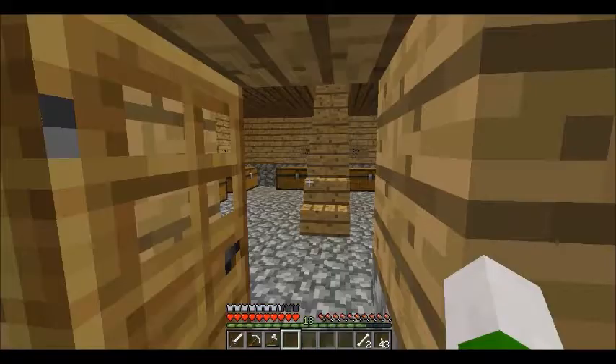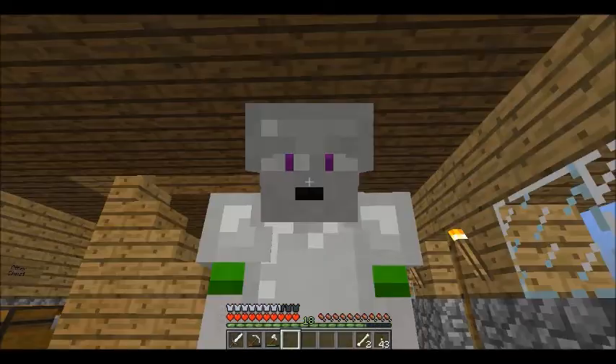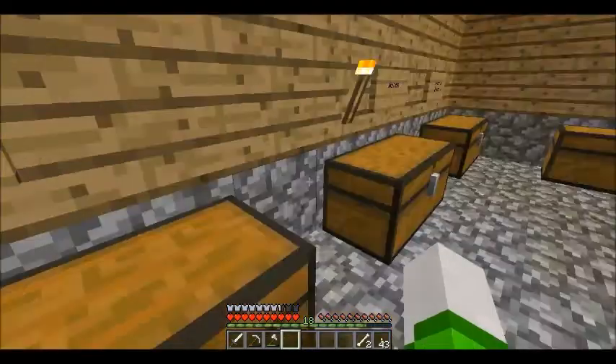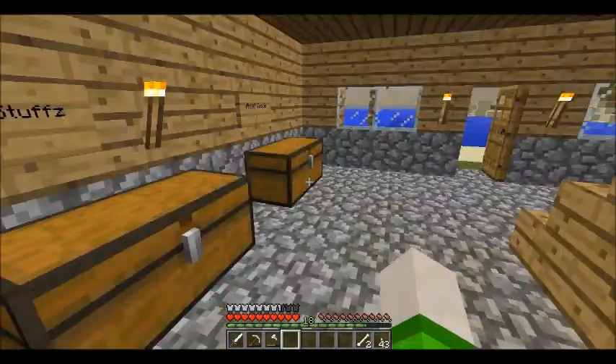But yeah, we have a little storage area. We have cobblestone — because, let's face it, cobblestone, there's tons, am I right? I am right. We have a wood section, the sand and the glass, nature and the overworld, other chest, wool, food stuff, mine goods.